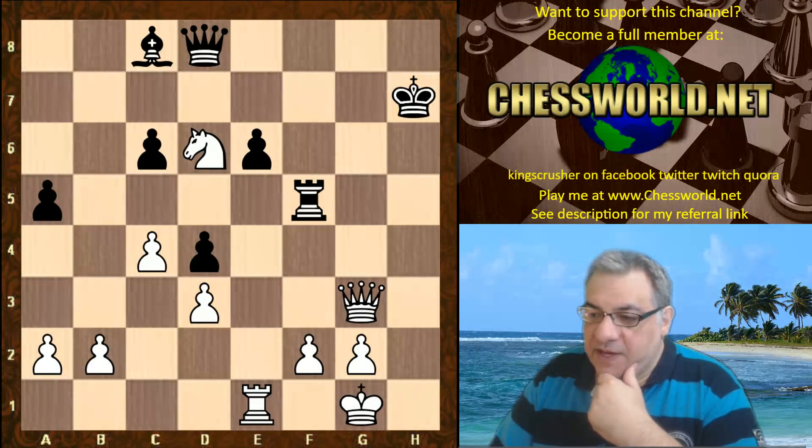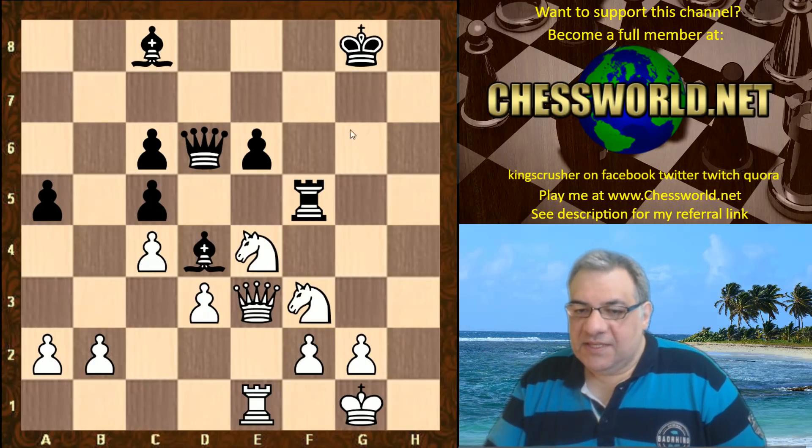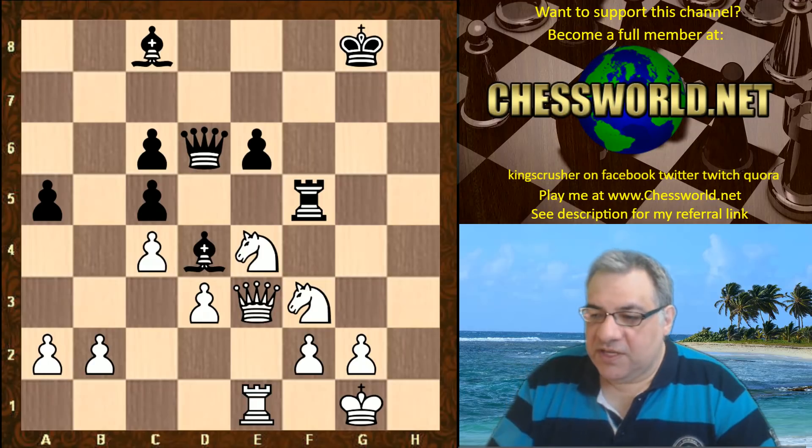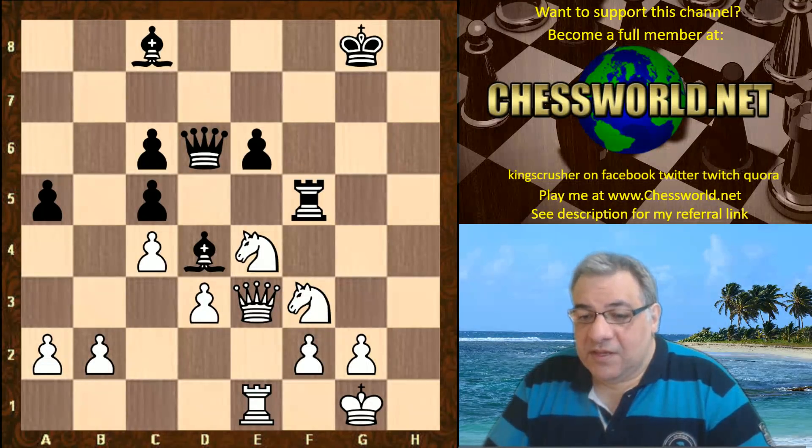So Anand playing in a very dominant fashion here in this game — tactically and positionally, keeping that c8 bishop a prisoner for much of the game. Very impressive, instructive stuff. Hope you got something from it. Comments, questions, likes, and shares appreciated. Thanks very much.